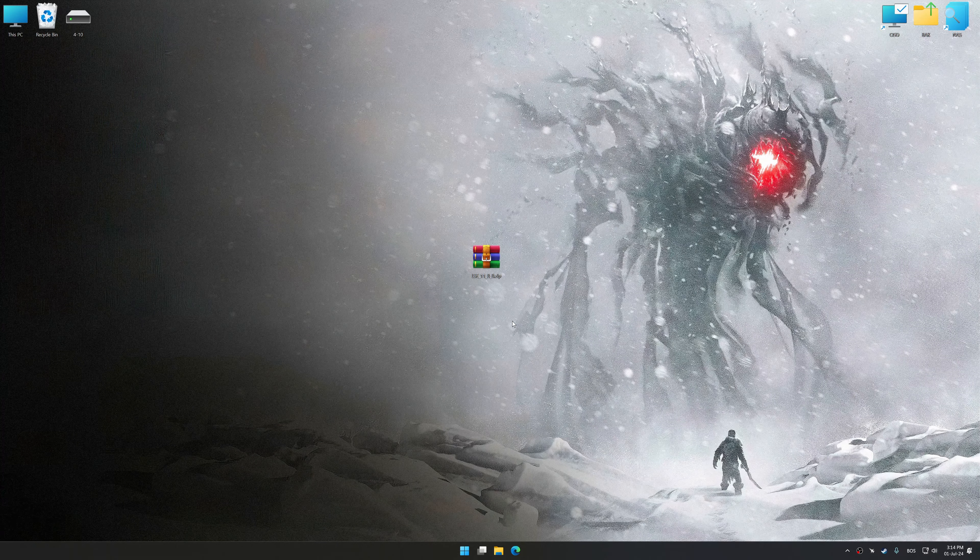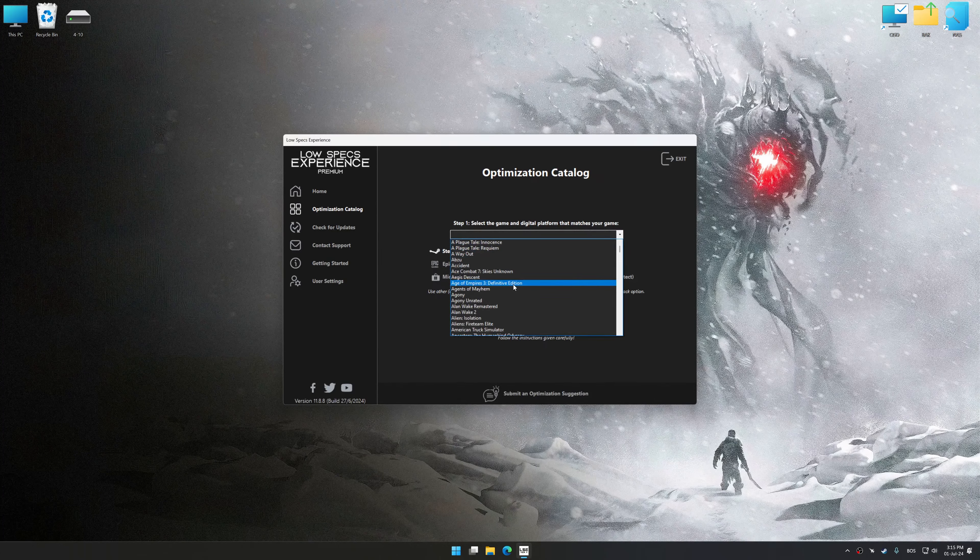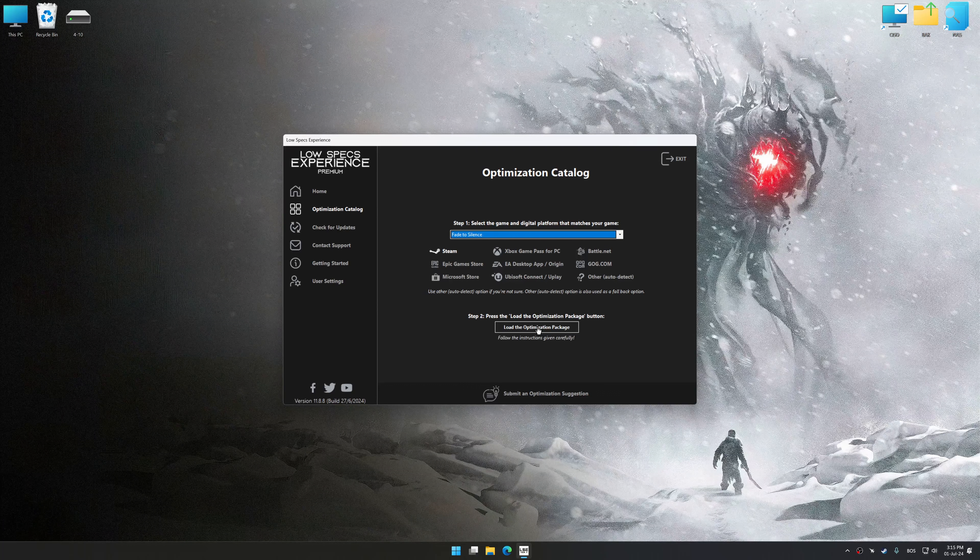So first of all, start the installation process for Low Specs Experience. Once the installation is complete, start it from the newly created Desktop shortcut. Now select the optimization catalog, select the applicable digital platform, and then select Fade to Silence from the drop-down menu.